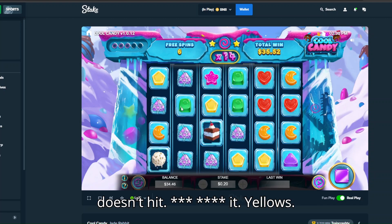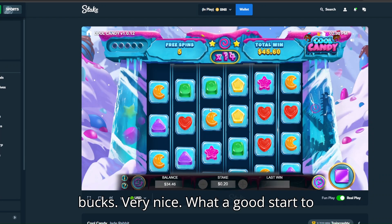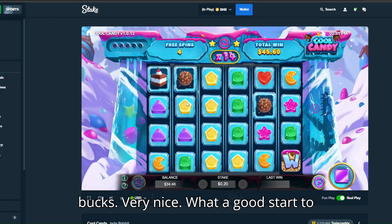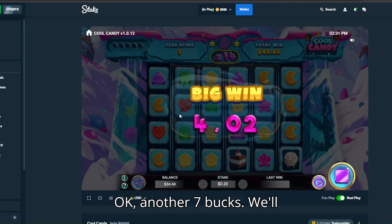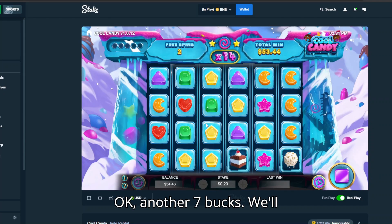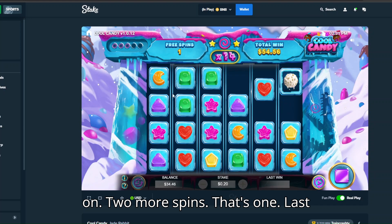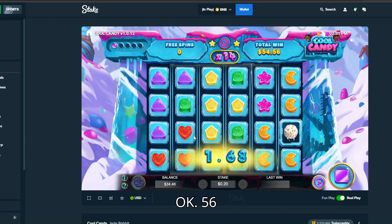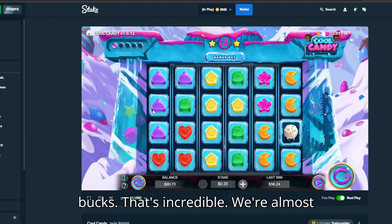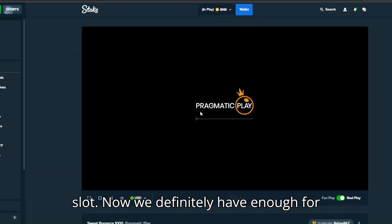Wild doesn't hit, god damn it. Yellows, purples, purples — okay, another 10 bucks, very nice. What a good start to this video! Another $7, we'll take it. Yellows, yellows — no, come on. Two more spins, that's one. Last spin — do something! Yes! Hot! Okay, $56! That's incredible, we're almost doubled up. Let's move on to the next slot.